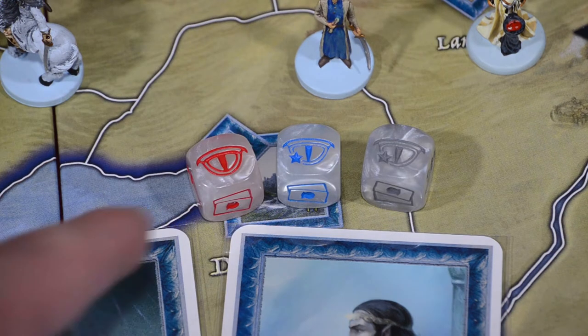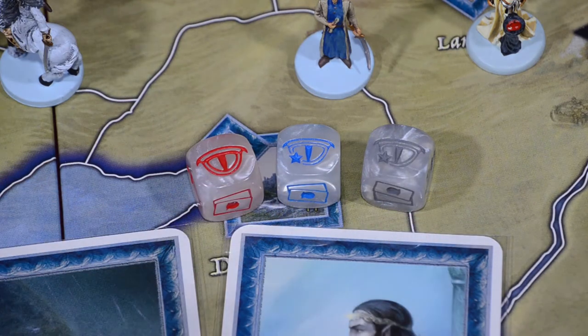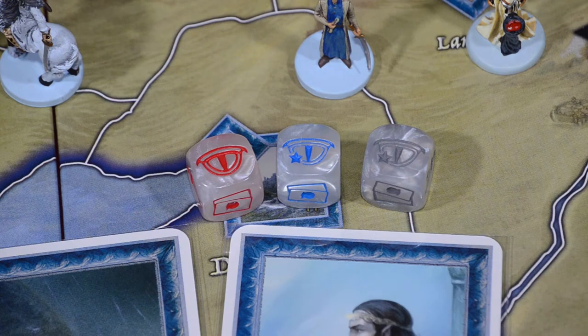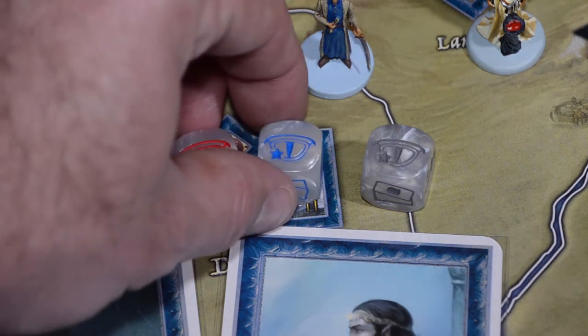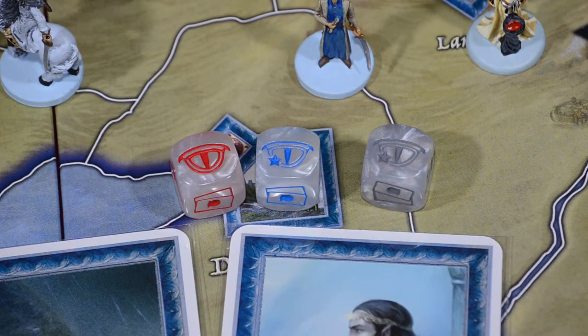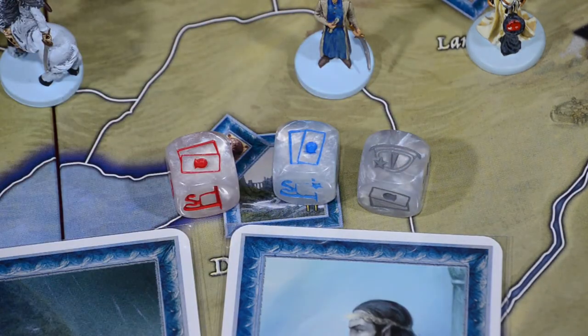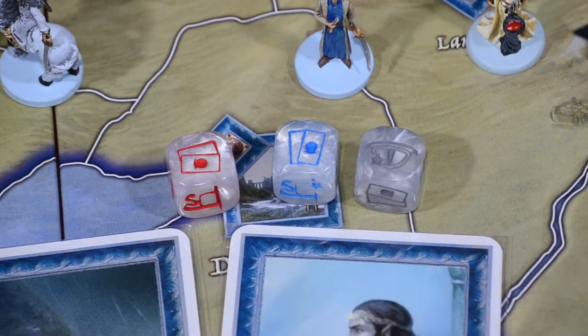Even though these are dice that belong to the free peoples, they have the Eye symbol on them, basically representing that using the elven rings is dangerous and it makes the fellowship more vulnerable to the hunt. So if these results are ever rolled and that's the result you rolled, it immediately goes into the hunt box just like any other die that gets rolled with an Eye. And if you're rolling all three of these and one of them happens to be an Eye, the decision's made for you — that die is the one you're using and it has to go into the hunt box.